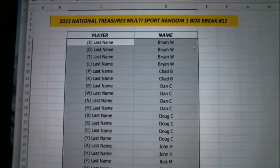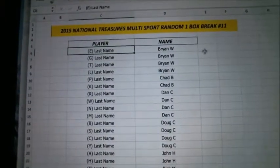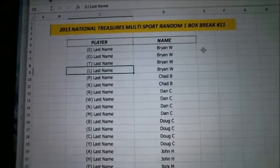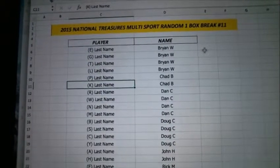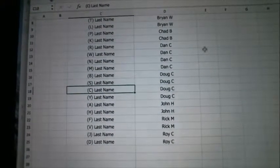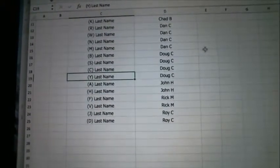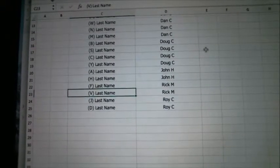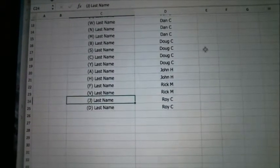All right, here we go. Brian W, you've got last name letters E, G, T, and L. Chad V, you've got P and K. Dan's got R, W, N, and M. Doug, you've got V, S, C, and Y. John H with A and H. Rick, you've got F and D. And Roy, you've got J and D.